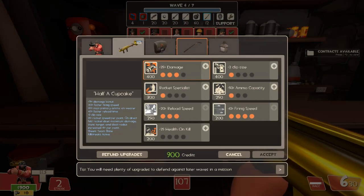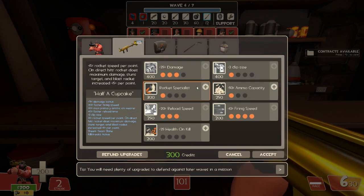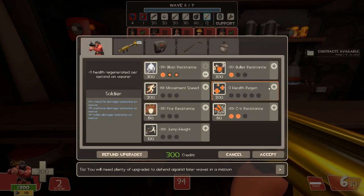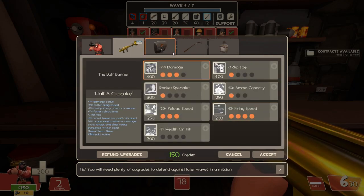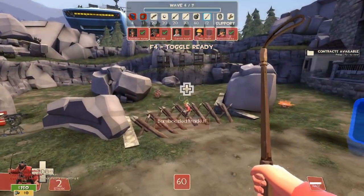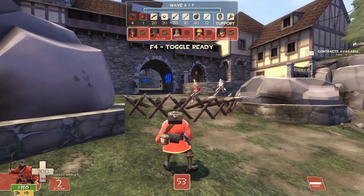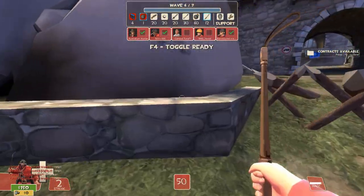Wave 6 upgrades. This wave it's pretty crucial to max out Blast resistance and Crit resistance. Sir Nukesalot is a boss that comes out on this wave and he can pretty much kill you if you don't have max resistances. Seriously, get max Crit and Blast resistance this wave — it's very crucial. If you have anything left over, try to balance out between your Firing Speed and Clip Size. I've been at three Damage and one Clip Size for a while now — that's pretty much it for Wave 6 upgrades. Let's get into Wave 6 gameplay.